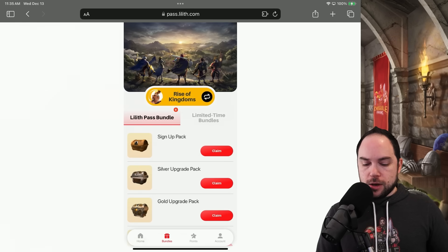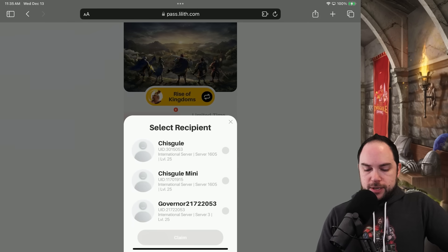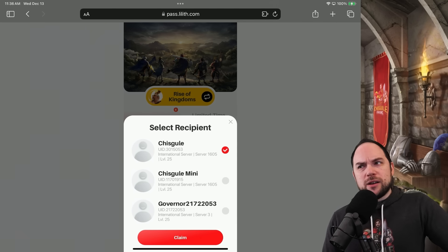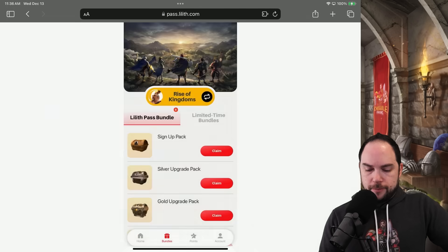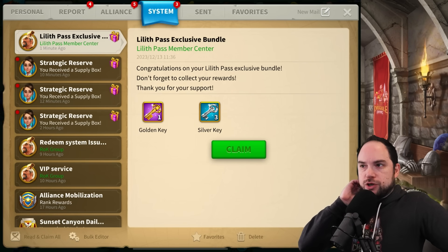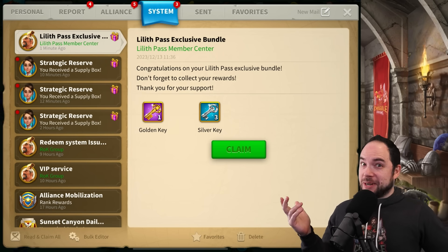Let's claim all these bundles now. The signup pack gives one gold key and two silver keys. We're sending it to my main account — I've got accounts on accounts on accounts. It listed as server 1605 which is wrong, which is really weird, but my governor ID is correct, so we'll go with this one. Claim. Your bundle will be sent to your character in game within the next 30 minutes. It showed up in game — so even though the server number isn't listed quite correctly, this works. Gold key, three silver keys — not much, but let's see how it stacks up.